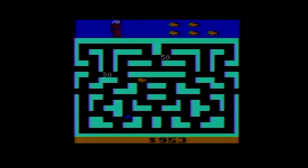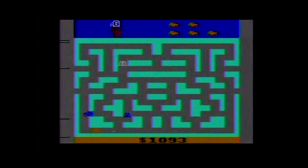Each maze represents a town and has four exit tunnels — two on the right and two on the left. The two on the left and the bottom one on the right wrap around to the other side, but the one on the top right sends you to the next town. Leave four towns and you start back at the first at a higher difficulty.